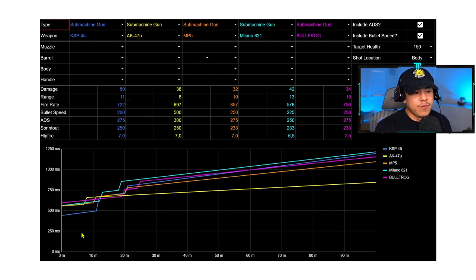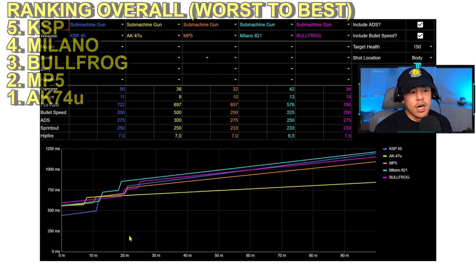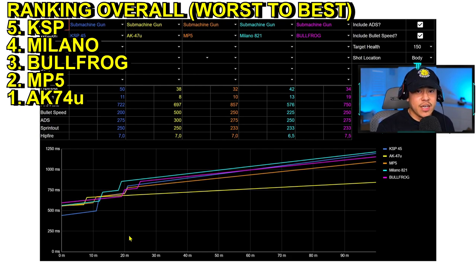For the overall SMG rankings factoring in practicality: number five goes to the KSP. The KSP has a very fast time to kill up to about 12 meters, but it's just not practical unless you're an experienced player who's very confident in your shot.